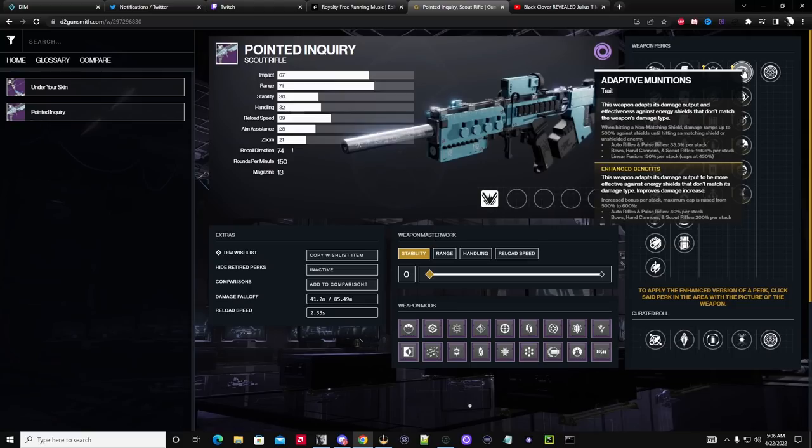And then you have linear fusion rifles — there's a raid linear fusion rifle that actually has Adaptive Munitions on it, and I will be making a guide for that soon. If you end up crafting and getting the enhanced version, auto rifles and pulse rifles get 40% per stack, while bows, hand cannons, and scout rifles get 200% per stack.